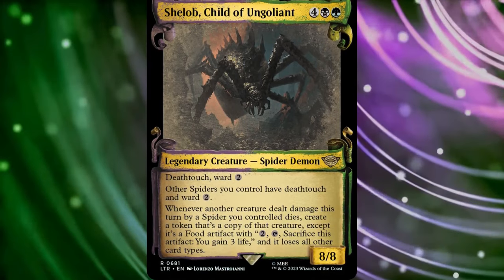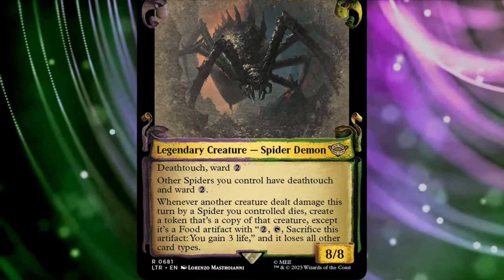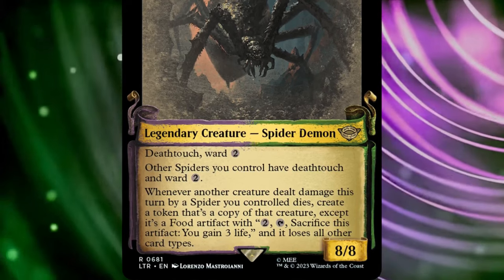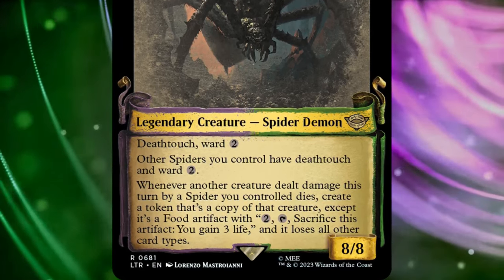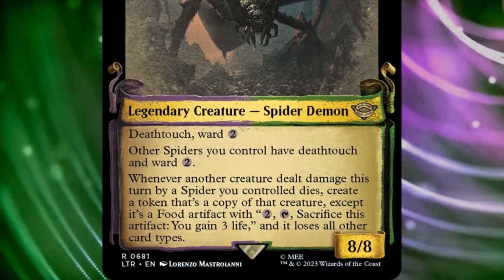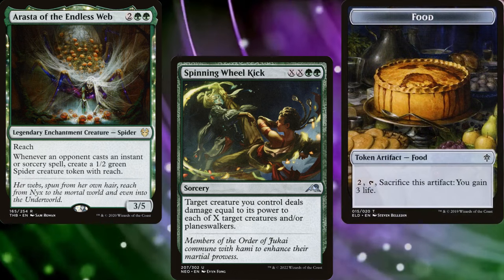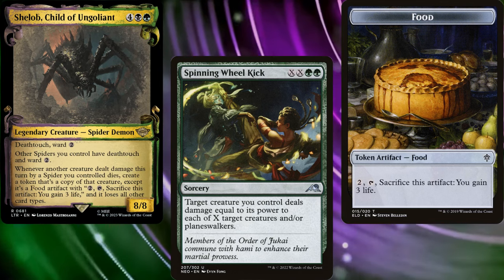Shelob, Child of Ungoliant, is a 6-mana 8/8 legendary spider demon with Deathtouch and Ward 2. She also gives other spiders we control Deathtouch and Ward 2. Additionally, whenever another creature dealt damage this turn by a spider we control dies, we create a token that's a copy of that creature, except it's a food artifact with: pay 2, tap and sacrifice this artifact, gain 3 life. And it loses all other card types. So we'll want a lot of spiders in our deck, as well as ways to have them deal damage to other creatures. This way we can turn them all into food, because that is all other creatures are to the mighty Shelob — food.